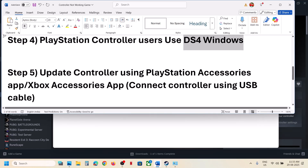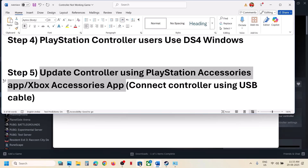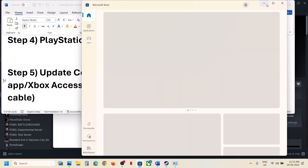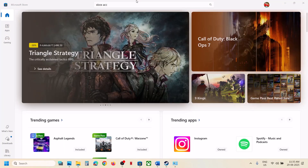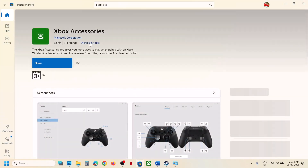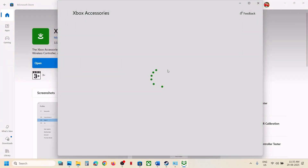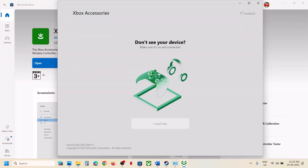The next step is to update your controller using the PlayStation or Xbox Accessories app. If you have an Xbox controller, open the Microsoft Store, search for the Xbox Accessories app, install it, and then open it. Once you launch the Xbox Accessories app, connect your controller using the USB cable.